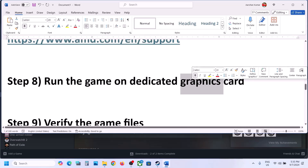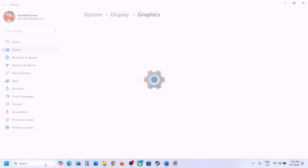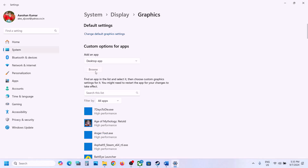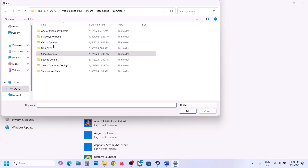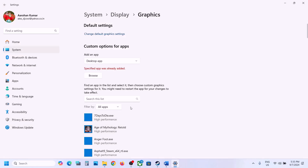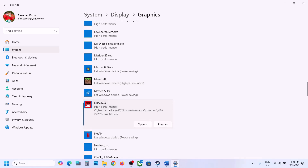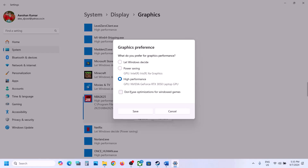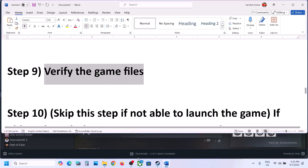The next step is to run the game on the dedicated graphics card. Type 'Graphics Settings' in the Windows search box, click on Graphics Settings, click Browse, go to the game installation folder, open the game folder, select the game exe file, and click Add. Once the game is added, click on the game, click Options, select High Performance, click Save, and then launch the game.